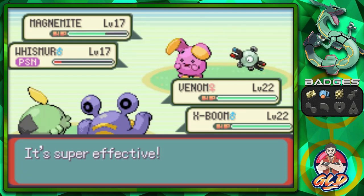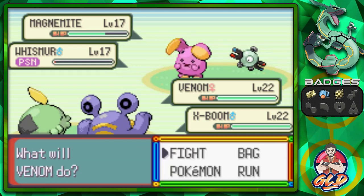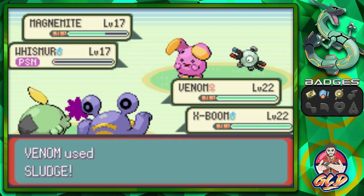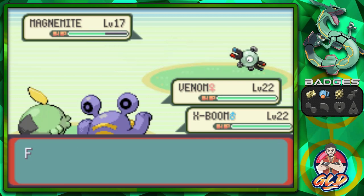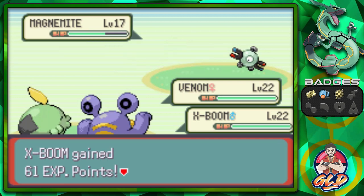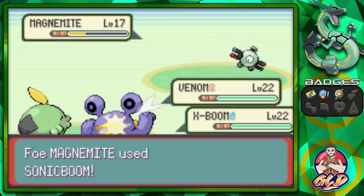Sludge almost takes out Whismur but it poisons it. Rock Smash is super effective but not as powerful as expected. Unfortunately for Whismur, it's about to faint from the poisoning. There we go - poisoning takes it out. Let's finish with Sludge and Rock Smash to finish off Whismur.